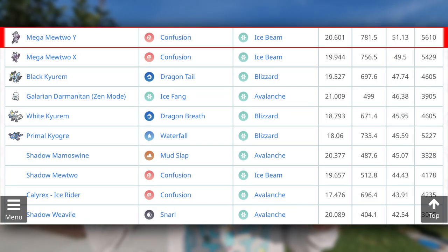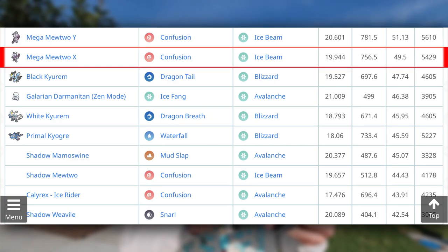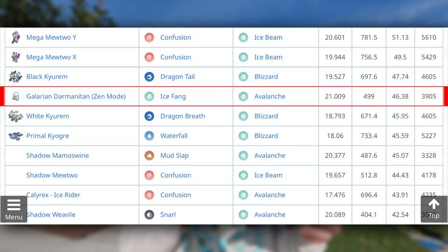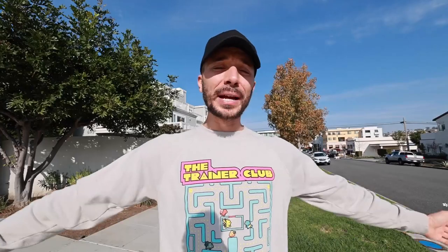Now let's look at the top ice attackers including future Pokemon. We cannot overlook Mega Mewtwo Y and X getting Ice Beam when they come out — 51.13 for Mega Mewtwo Y and 49.5 for Mega Mewtwo X. The Pokemon I'm very interested in are Black Kyurem and White Kyurem. Black Kyurem with Dragon Tail and Blizzard at 47.74 sits above Galarian Darmanitan Zen Mode at 46.38, and White Kyurem comes in at 45.93.